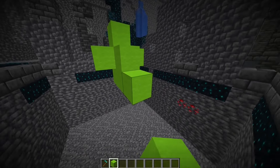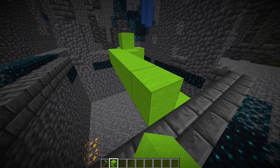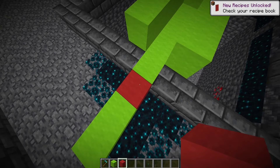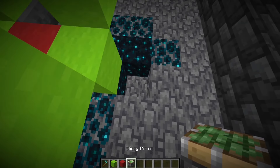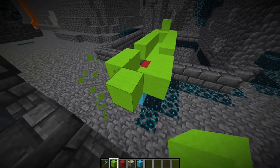Now we need to place the wool like that, and some more in that part, and 4 more blocks right here. Here we place the sensor, and some more here. Now we need to place here a sticky piston, and another wool, some more wool exactly in that way.